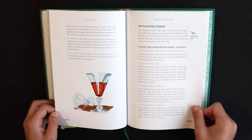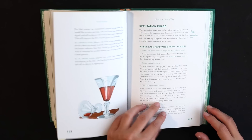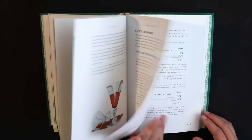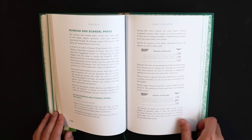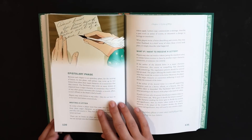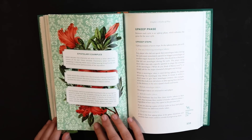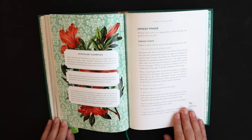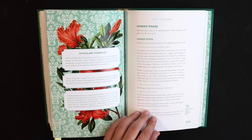The reputation stage is where everybody figures out how the previous events of the novel stage and all their role-playing impacts their characters' reputations and their stature and notoriety in society. The rumor and scandal stage is the stage in which players concede rumors and potential sources of scandal for their fellow players. The epistolary stage is where players write and receive in-story letters corresponding to the events of the cycle. And the upkeep stage is where you look at the full play cycle and decide how the inner conflicts — the core motivations of your character — have progressed, and how their connections will change and grow to reflect this cycle of events.